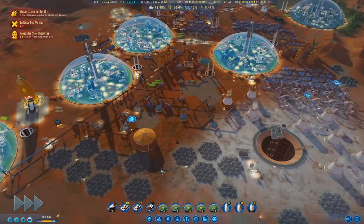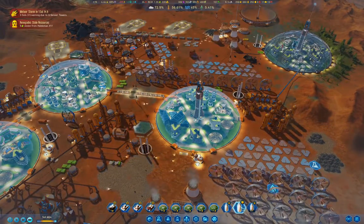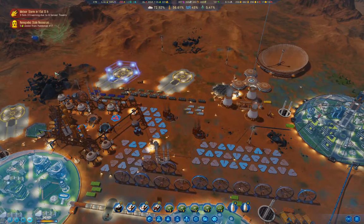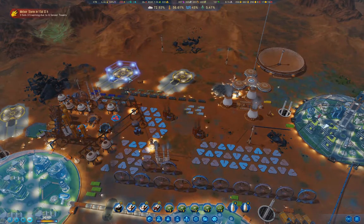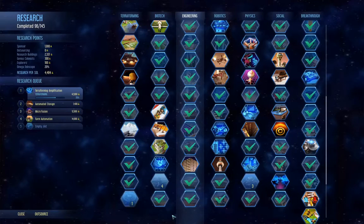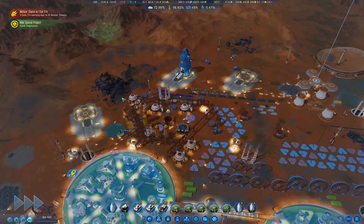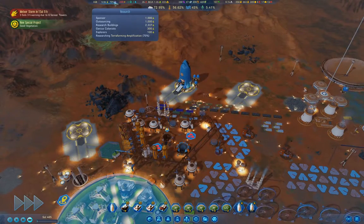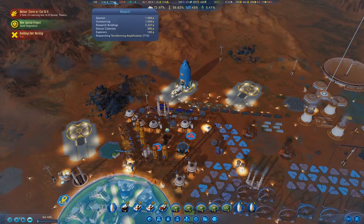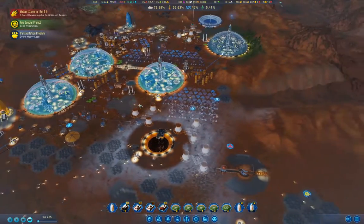Seed Vegetation is done — now we're up to 5% vegetation. We'll land our rocket. We don't care about the Renegades. Let's duck into science and do some outsourcing. We're doing 4K per sol, almost 5K per sol with outsourcing — we're definitely solid there.